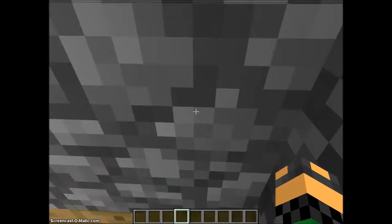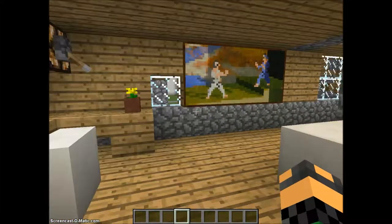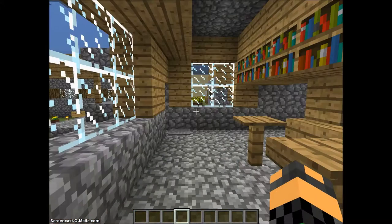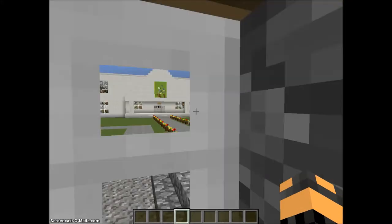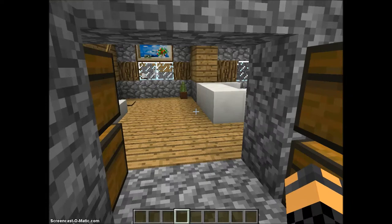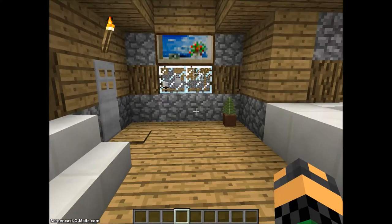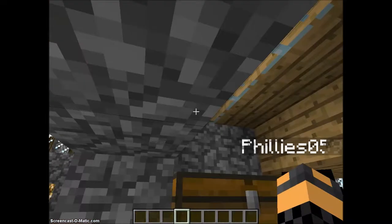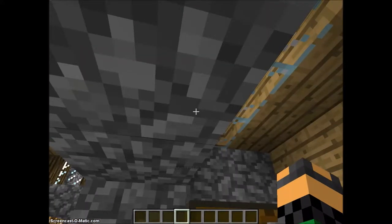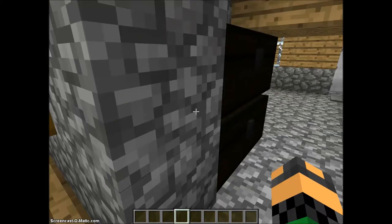Let's go downstairs to the first floor because we didn't show one side. To your right over here - he's got a skylight, this thing right here. It's a nice sunroof, and then it's like a TV room.